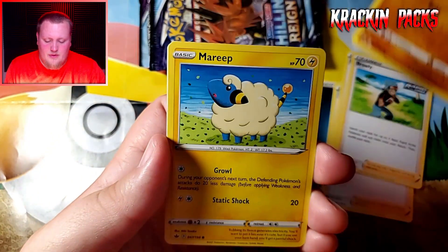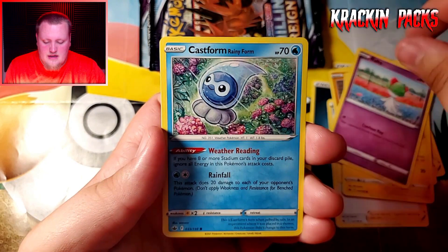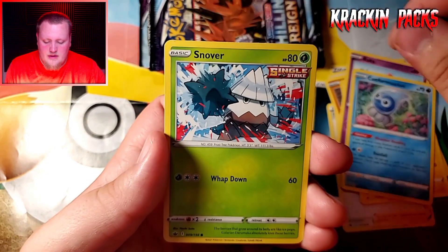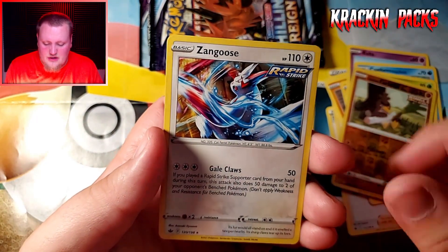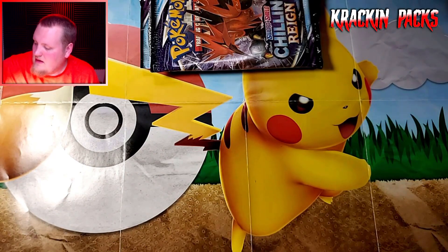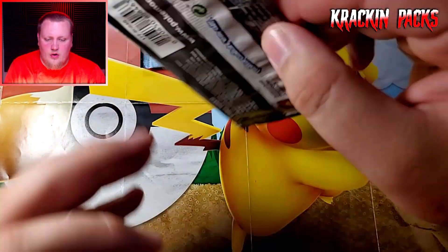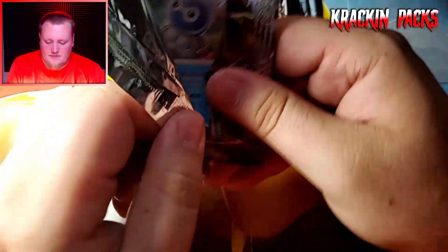Crawley, Clobbopus, Marill, Ralts, Castform Rainy Form, Snover, Valerian, Farfetch'd, and a Zangoose non-holo rare. Two packs in a row with nothing other than the rares.